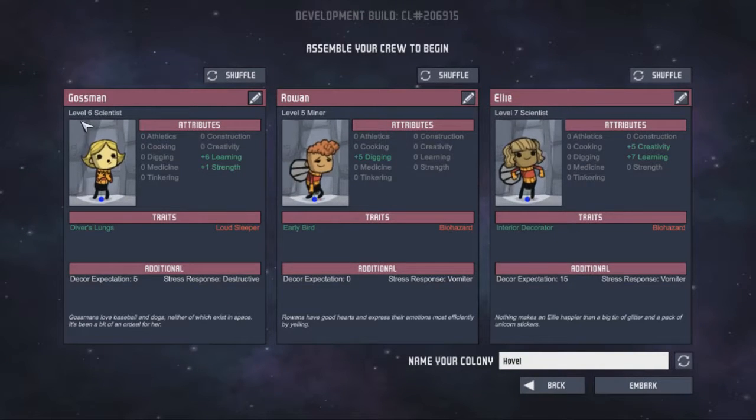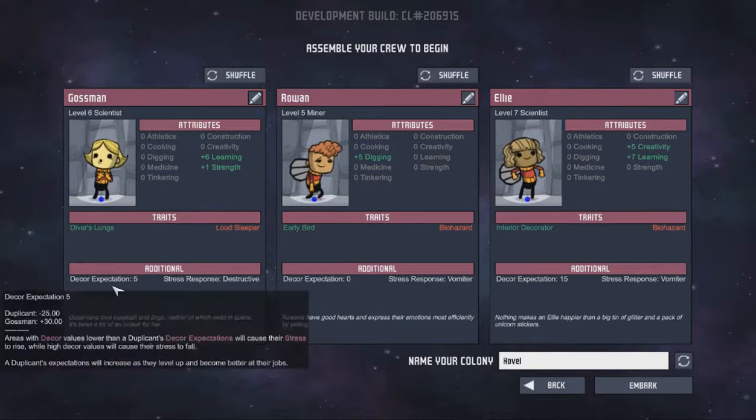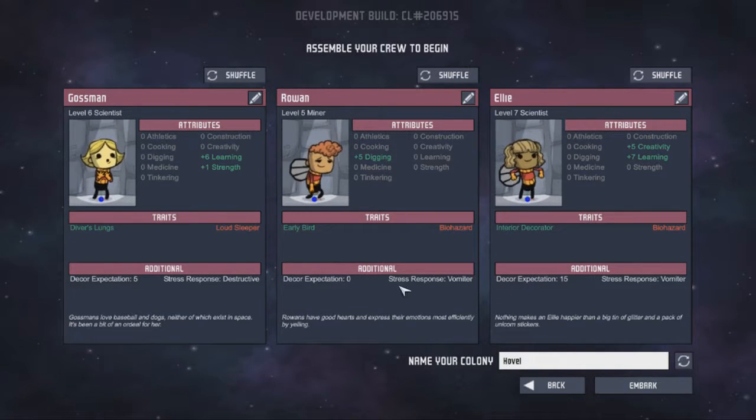So when this loads up, you see you start with three duplicants. It's important to have a look at the traits. At the start you want to have low decor expectation. You don't want the stress response to be vomiter, you want it to be destructive, because if they vomit, one you have to clean it up, and two if someone else steps in it their stress will go up as well. So you don't want them to all become stressed just because one guy is stressed.